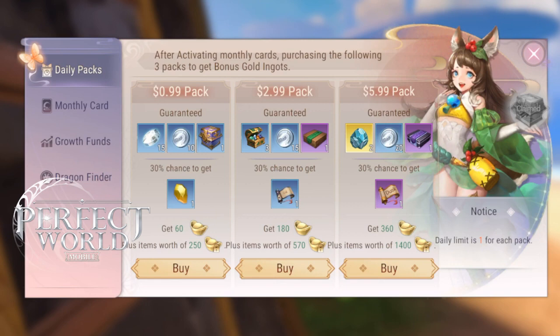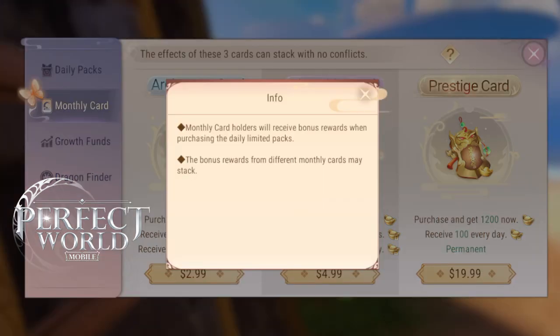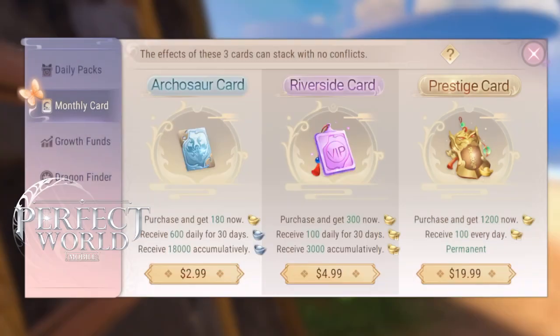You get your legendary gloves right away. Now this is an incredible deal: the prestige card gives you 100 gold ingots every single day, and you instantly get 1,200 gold ingots for just $19.99. Now, if you buy a regular Nintendo Switch game it could be $50, a PlayStation game $50 to $60. And for just $19.99, for the lifetime that you play this game — you might play for three, five, or six years — there are so many ingots, unlimited ingots, just for $19.99.